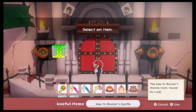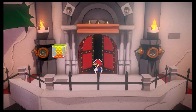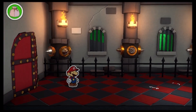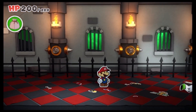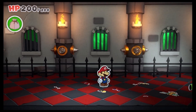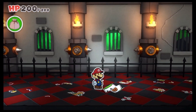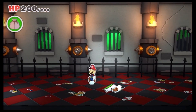The key to Bowser's throne room found by Luigi. I see other snippets of people, which is not good. He was already starting to go that way. That was spooky. Yeah, I saw ya.